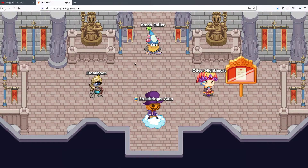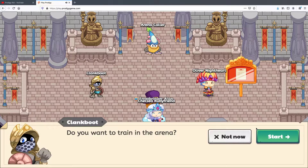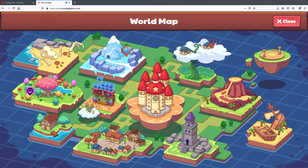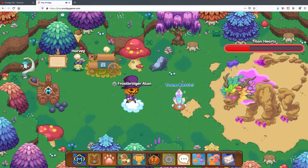In the arena you can level up very well, especially with Clank Boot, but you need to level up first. So that is one way to level up in Prodigy. The next way is to battle the Titan.